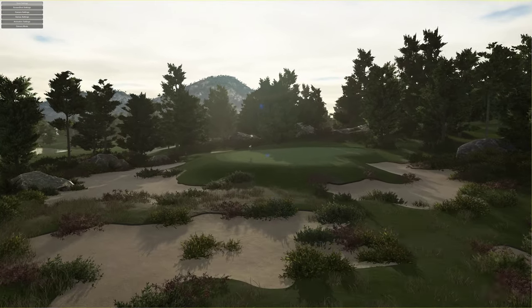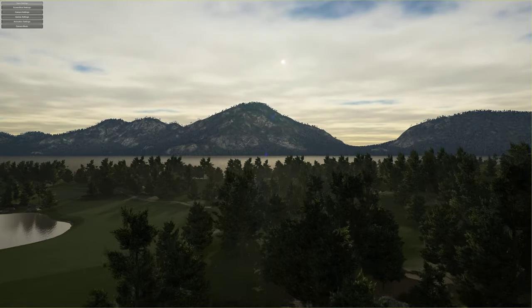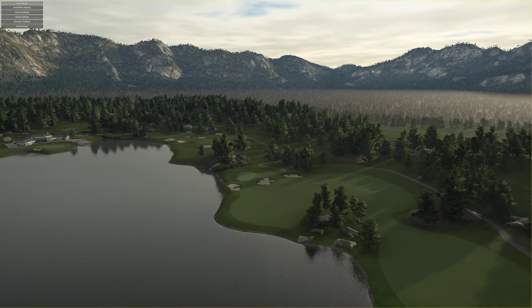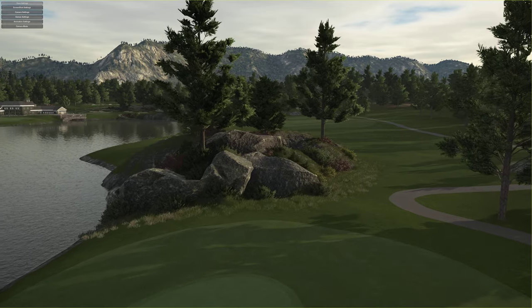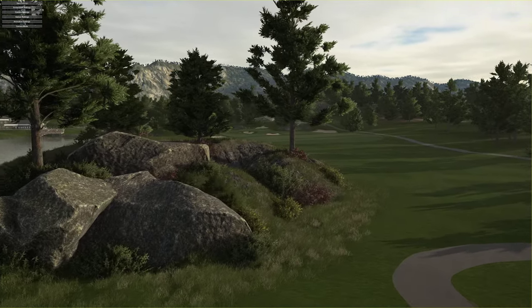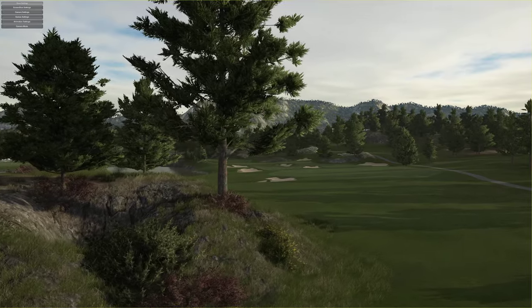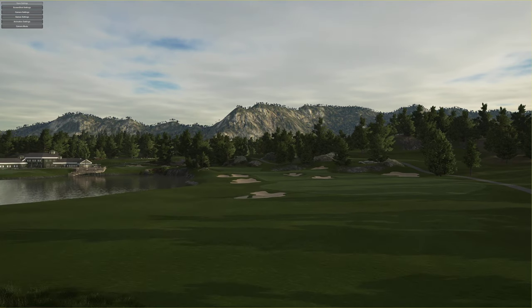Look at that — absolutely beautiful. What hole is this? That might actually be my screenshot. I do like that — okay, that is hole seven. Remember that when we're playing. The wind does seem to be blowing quite a bit. Again, nice rock work, nice planting in between. Very nice. Okay, I think we're going to get up onto the first tee and get this started.